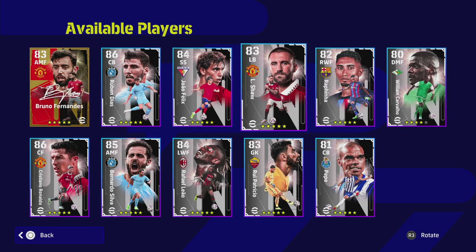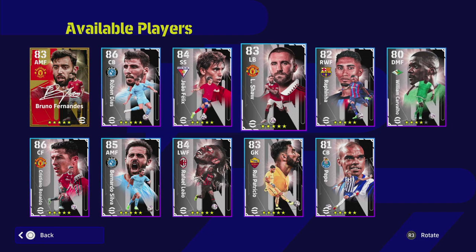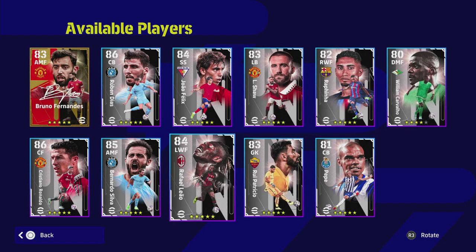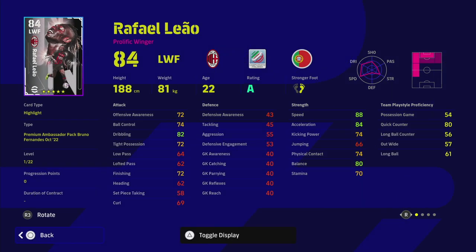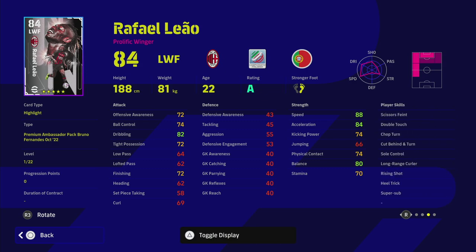There are one or two here that are probably not going to be end-game players — Luke Shaw, Carvalho, Rui Patricio, and Leao. Now this Leao card — even though he's on A form and has super sub — I would definitely recommend the AC Milan pack above this. It's nearly half the price and you get some beastly players including Leao, Tonali, and a couple of others, with a lot of them on A rating.